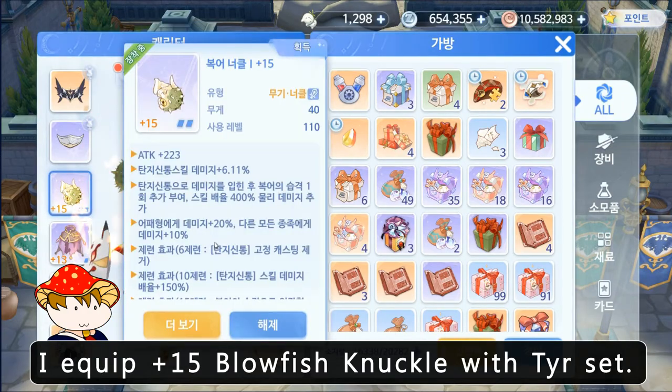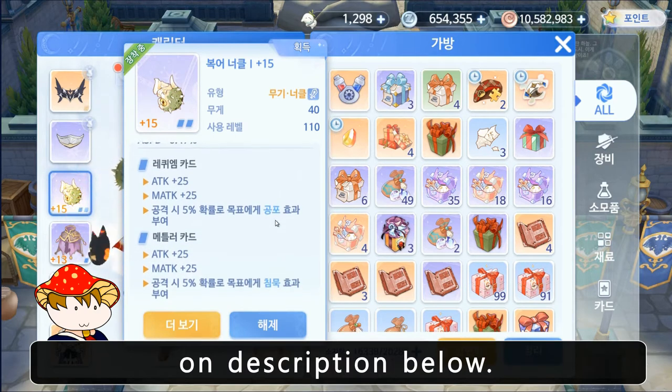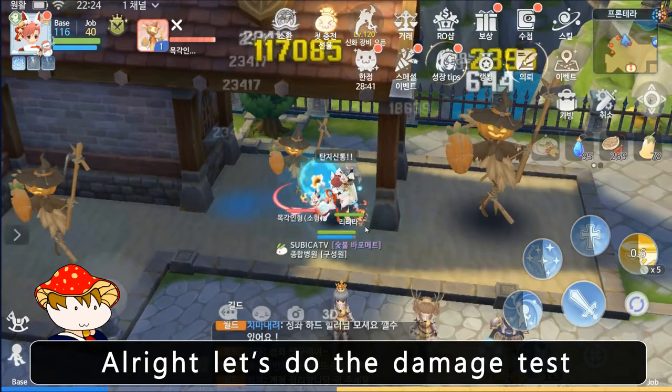I equip plus 15 blowfish knuckle with their set. I write enchant gears and cards on description below. Alright, let's do the damage test.